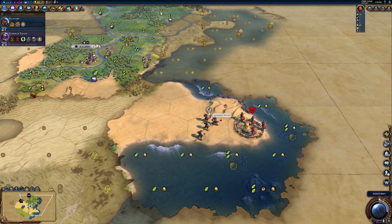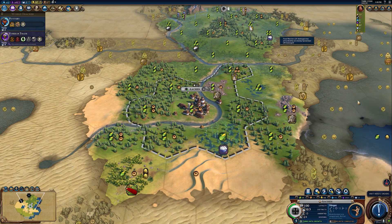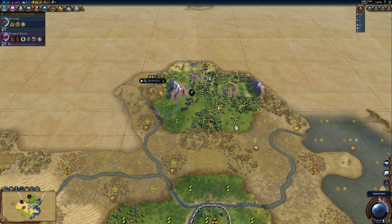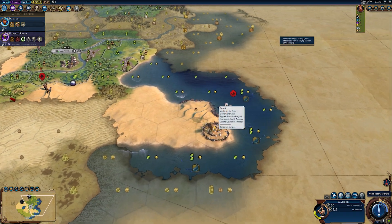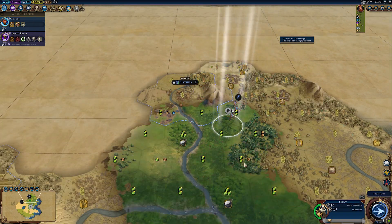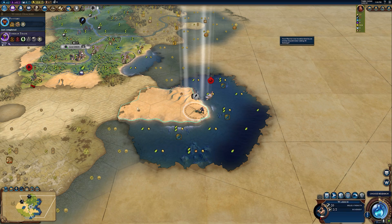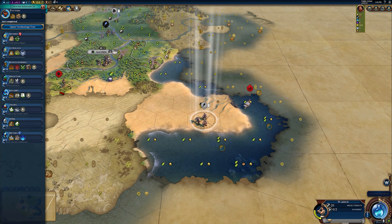Civilization 6 favors a wide gameplay style, so I suggest you try to play a little bit wide. The key takeaway from this section is: don't just beeline campus because science equals good. You might be better off focusing at home first and building up your defenses.